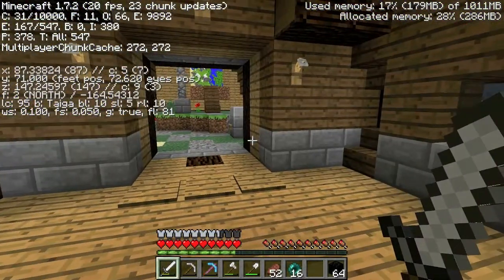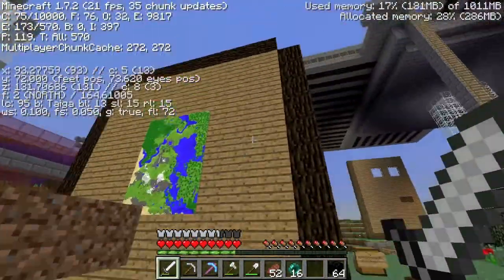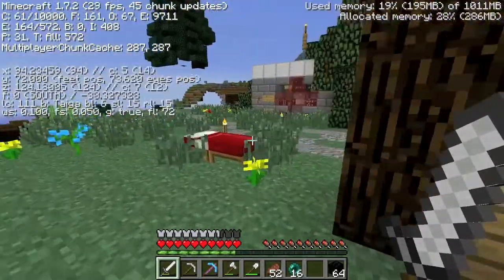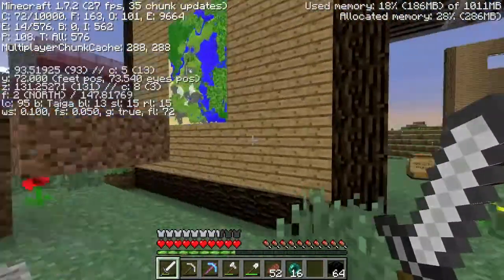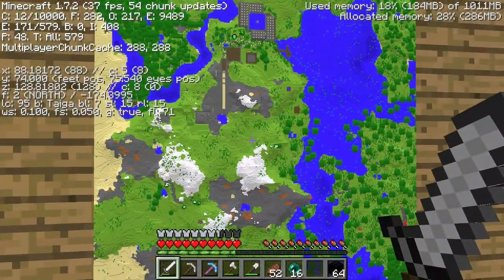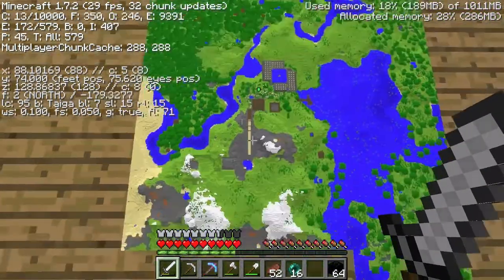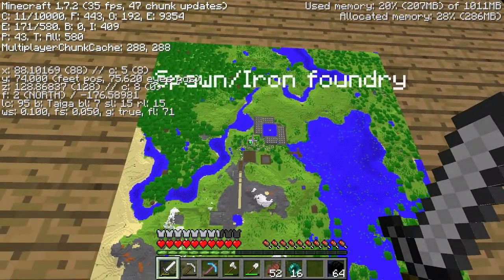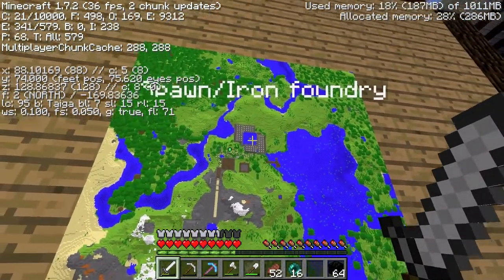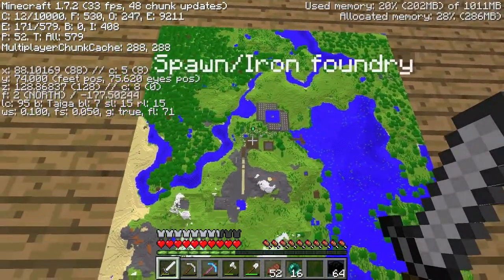Whenever you come through the portal, there's always so many cows everywhere because of glitchiness. They replaced the nice-looking tree with an ugly-looking thingamabobber. It looks like a map. And what does this map tell us? Where are we? Spawn Iron Foundry. Interesting. I'm guessing those are the villagers and stuff. That's pretty big. And then everything else is so tiny - it's so cute.